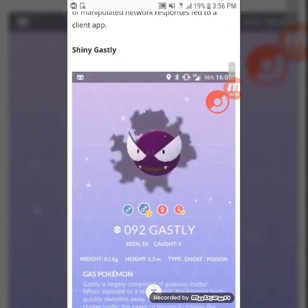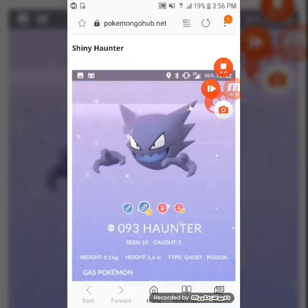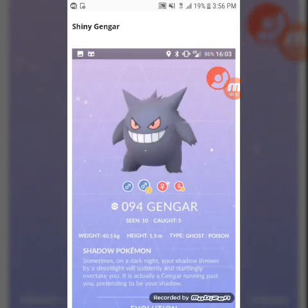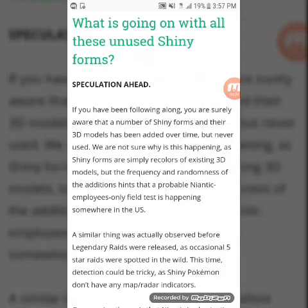Here's shiny Ghastly, shiny Haunter, and finally last but not least shiny Gengar, which we've seen in raids. So we have all three shiny forms out in Pokémon Go right now. Try your hand at it — get out there, catch your shiny Ghastly and Haunters, and give them the movesets you'd like. I know a lot of you still wanted shadow ball on Ghastly, so use your TMs. Just know shiny Ghastly and Haunter are now out, as well as shiny Gengar.